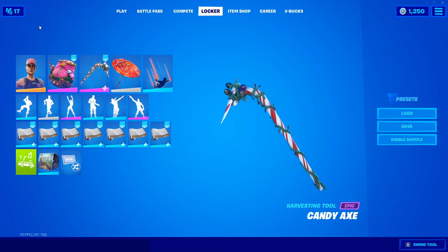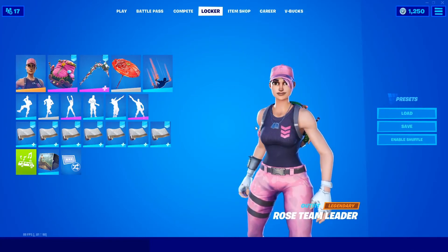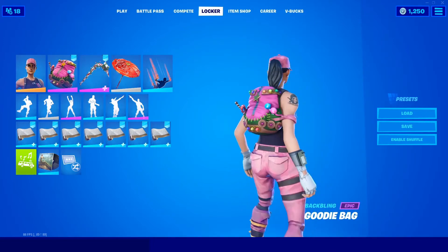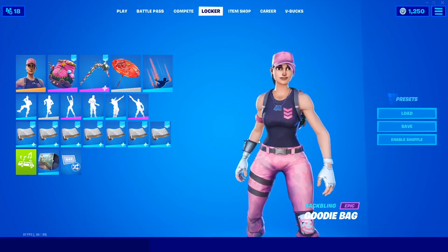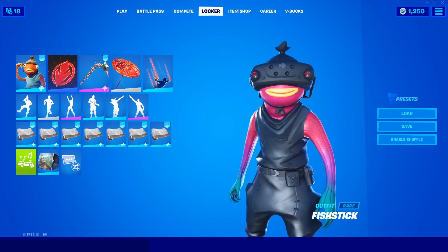Starting off with number five: you do need Save the World for this one. The skin is Rose Team Leader with the Goodie Bag, which you get from Season 4 of Chapter 1. Put them together and you get this combo.